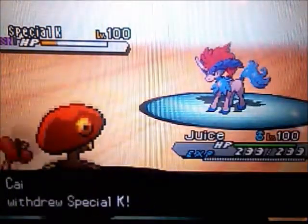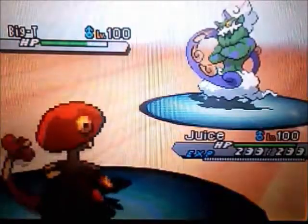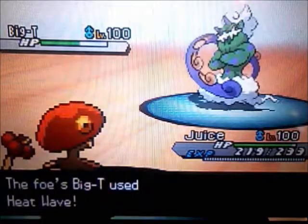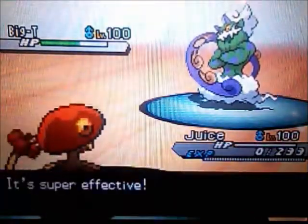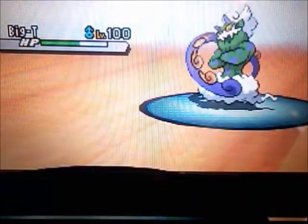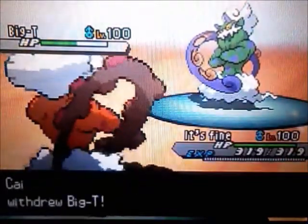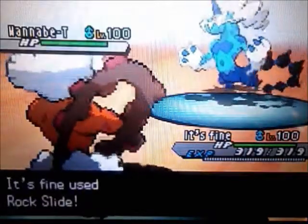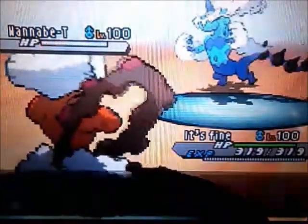Seeing how his team is laced with Flying types, my Hydreigon is the only thing I can use as death fodder. Even my Choice Scarfed Hydreigon cannot outspeed this Choice Scarfed Keldeo at 30% HP after Toxic. So I send in Breloom — I don't want to risk Low Sweep again so I go with the safe Bullet Punch. He switches into Tornadus and I have no counter for Tornadus at the moment — that was a very good play for him. He packs Heat Wave for some reason and is able to take out my Breloom. But I've got Landorus so it doesn't matter.